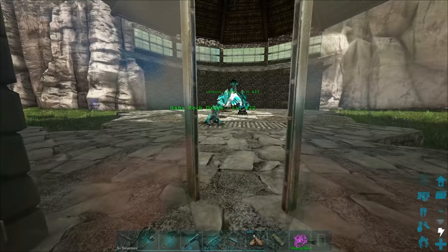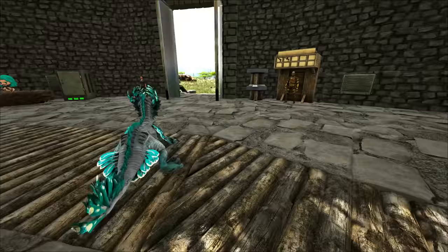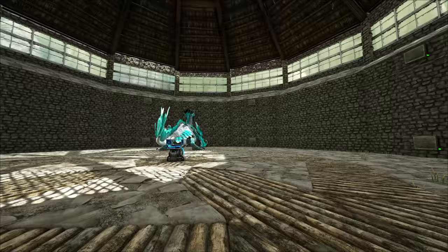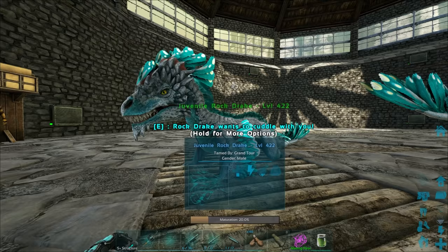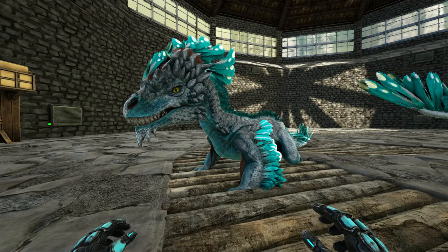This one actually was not the worst to do - I've had worse experiences trying to make mutation stacks. We're going to go ahead and raise this thing up. This thing is ready for an imprint in just a few seconds. I got a lot of questions about what rock drakes eat, and they only will eat nameless venom - so it's just like raising a normal rock drake. They did not change anything. The lovely little imprint animation - that's awesome.